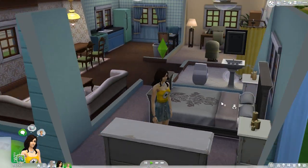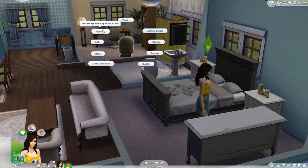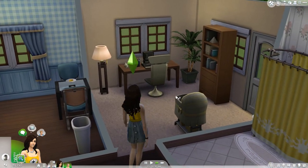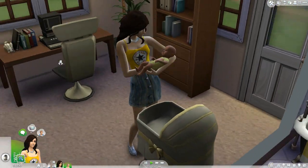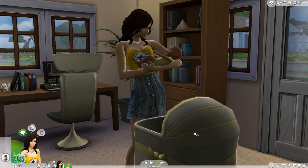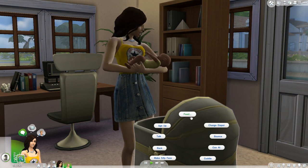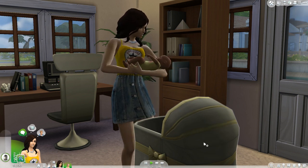I do want to make a nursery but I can age him up immediately if I wanted to. Let's go do some stuff with him before we have to go to work — so she's gonna come rock him. Instead of clicking on him to do things you have to click on the crib, and then let's coo at him and make a silly face.